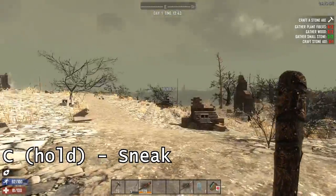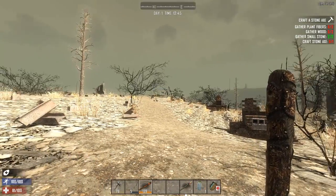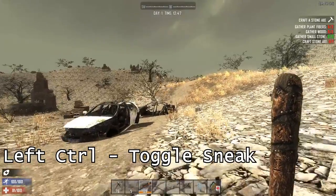C sneaks, but you have to hold C down to maintain sneak. However, Left Control toggles sneak so you don't have to hold it down.